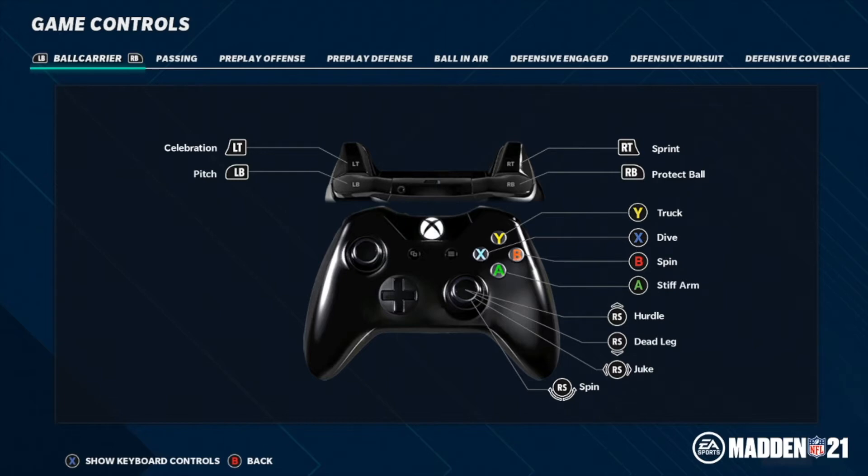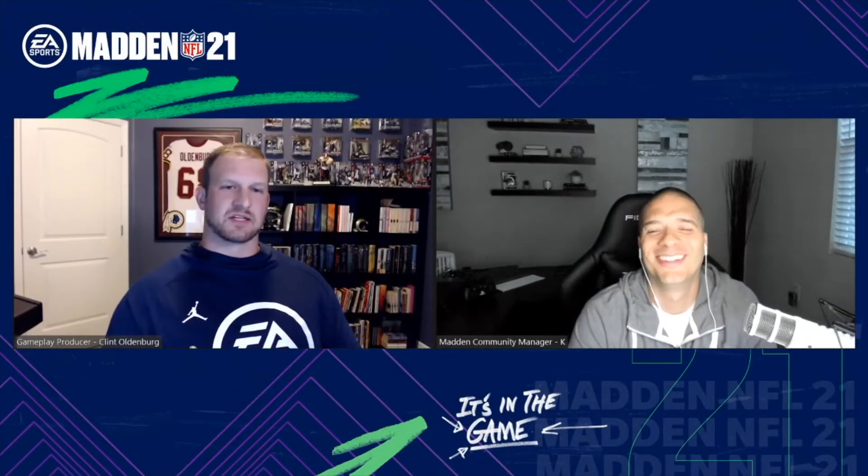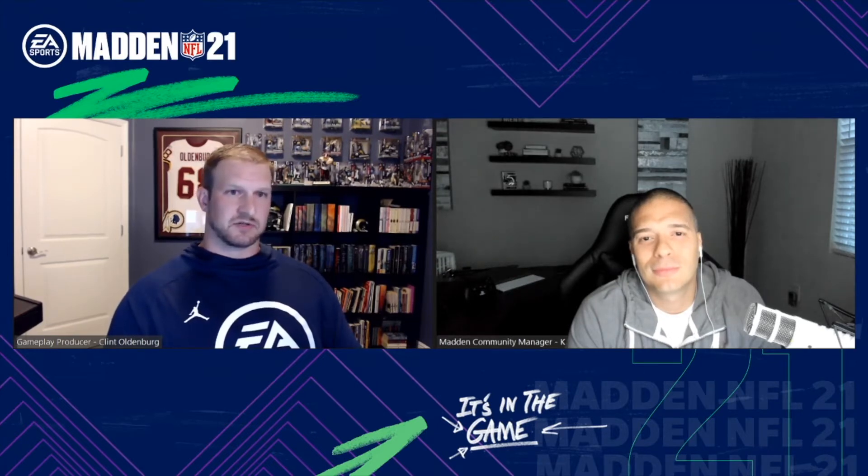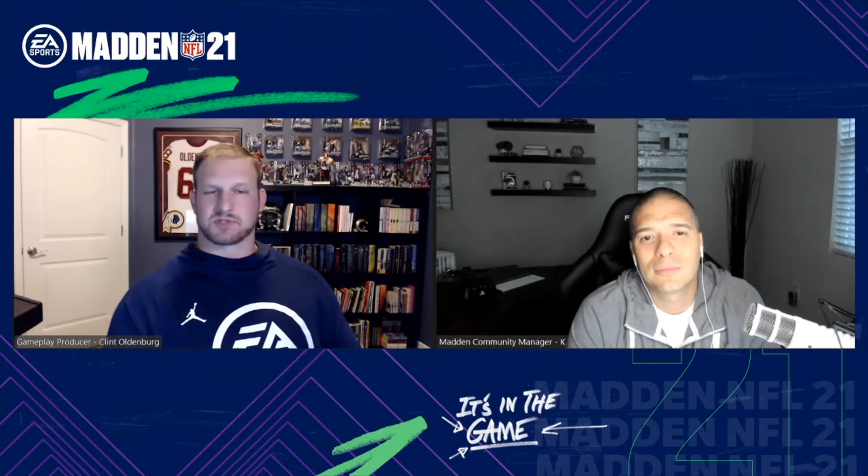All the power moves are now on the face buttons, so truck is on the button. Clint emphasizes that when the beta goes live, they need player feedback to test this controller switch. Truck has been right stick up for a long time, hurdle has been on triangle for a long time, and they changed that. He stresses this is not a final change — it can still revert to the previous layout if players request it.